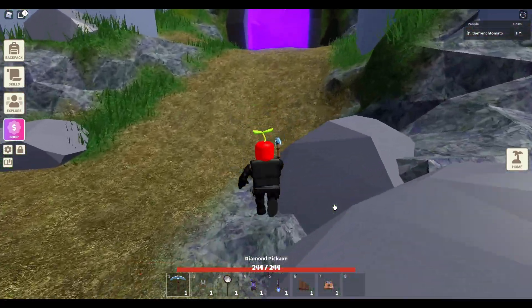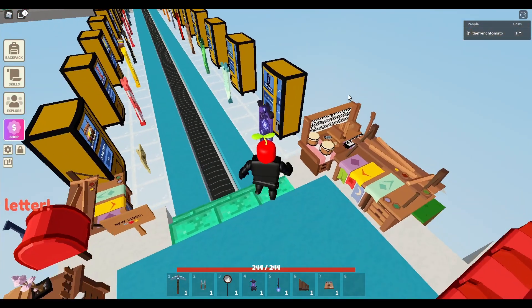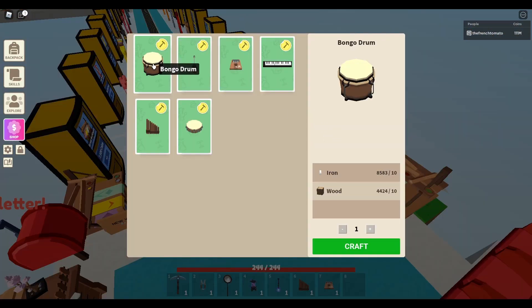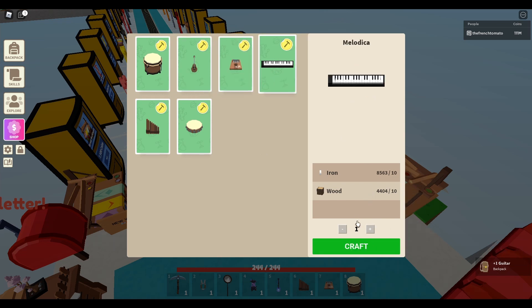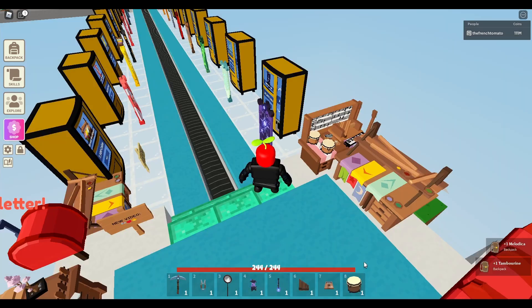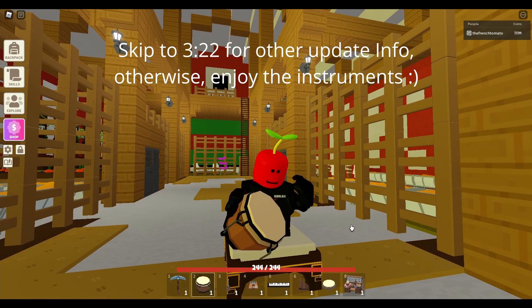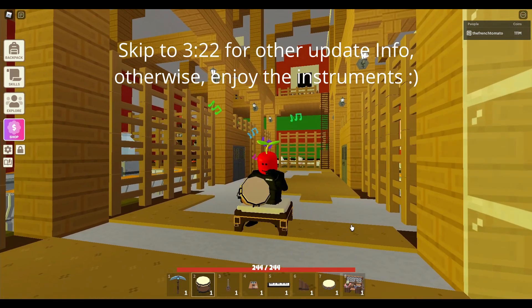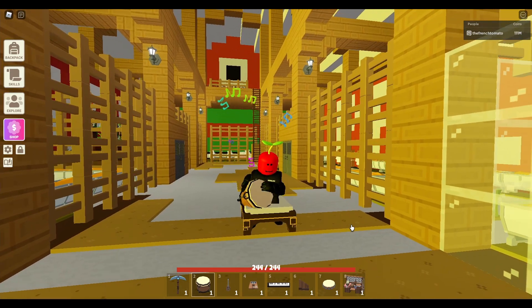Now, let's go back to our island to see the rest of the instruments. All the instruments we have right now are the bongo drum, the guitar, the kalimba, the melodica, the pan flute, and the tambourine. And now, let's have a quick listen to each of the instruments.